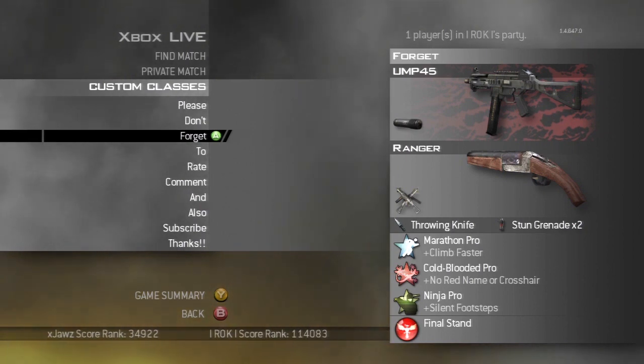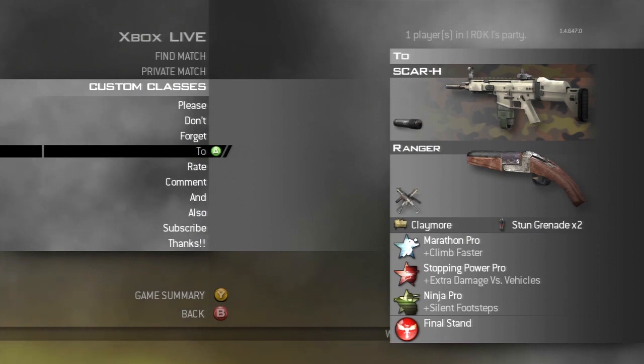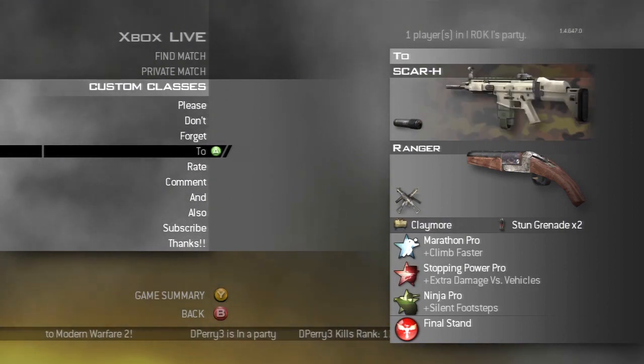My next class is pretty much the same as the others except I have a SCAR-H, Marathon Pro, and claymores on this one. I'll use this on a map like Skidrow on defense. On offense, that is pretty much what I do there.